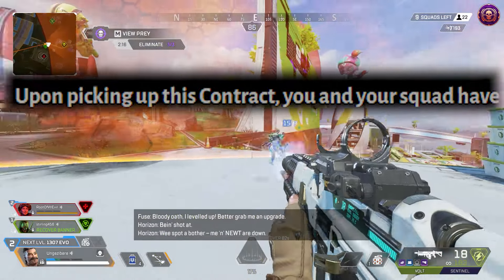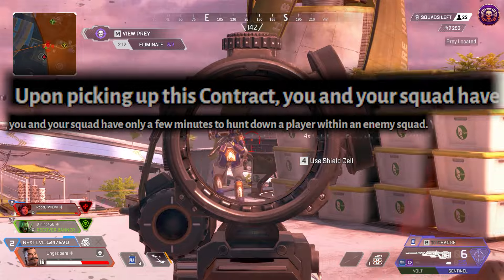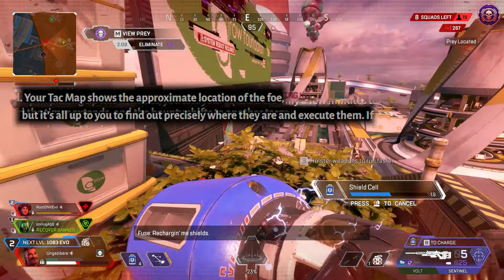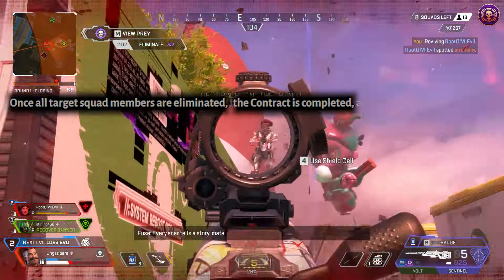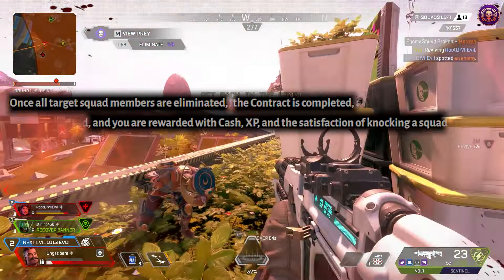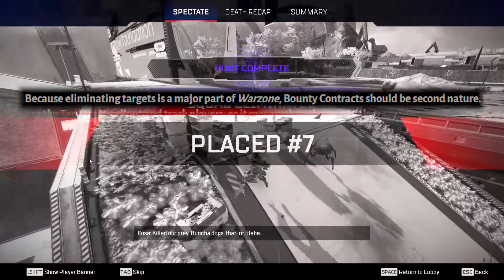Upon picking up this hunt, you and your squad only have a few minutes to hunt down an opposing enemy squad. Your attack map shows the approximate location of the foe, but it's all up to you to find out precisely where and execute them. Once all target squad members are eliminated, the contract is completed, and you are rewarded with cash, XP, and the satisfaction of knocking a squad out of the game.